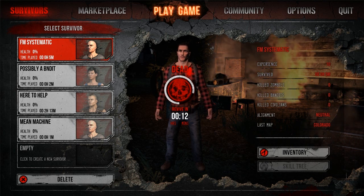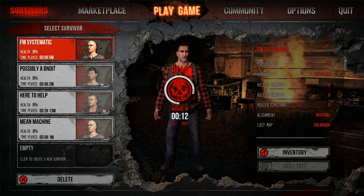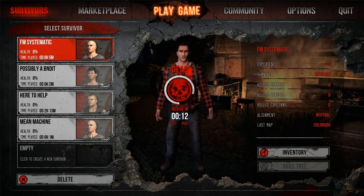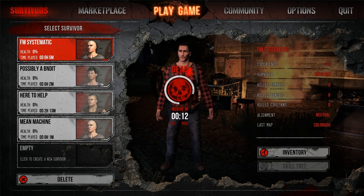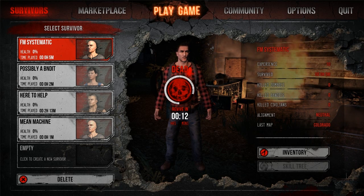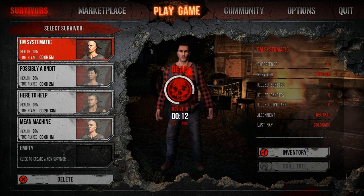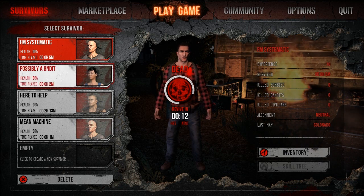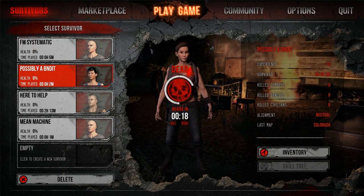Zombies can kill you in about five hits — I don't like that. I think zombies should be a lot harder to kill you, and it should be hard for you to kill them too, unless you have the appropriate weapons. A flashlight is a very weak weapon. The game is supposed to be orientated around melee weapons, but unfortunately I haven't seen much evidence of that because I've been killed all the time.